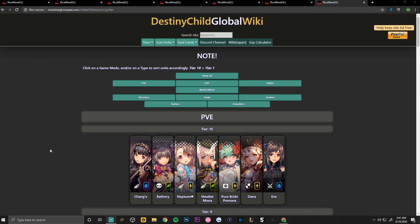Those are the top six debuffers for PvP right now. We will receive more debuffers later on and I'll be sure to update this list in the future if it changes. I hope you guys enjoyed the video — if you did, feel free to leave a like and comment on who your favorite debuffer is out of these six units. Consider subscribing if you're enjoying the Destiny Child content. I'll see you guys in the next video tomorrow — thanks for watching and take care!